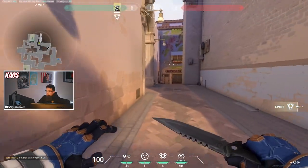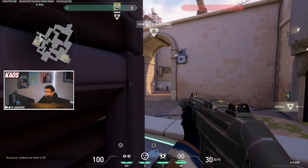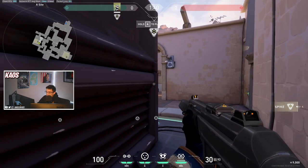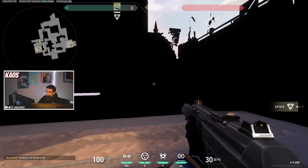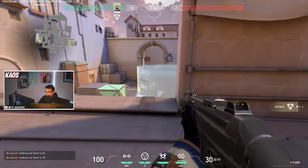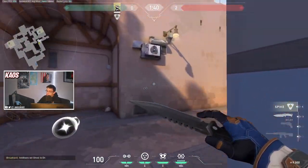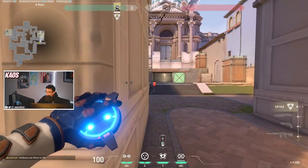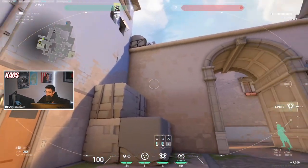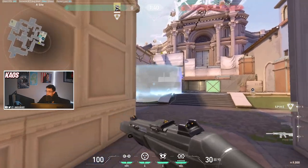With these cages, if you throw to the left of generator and pop it while pushing A-Site, it blocks off vision from enemies sitting there — sometimes a Cypher playing off trip wires or a Jett operator user sitting here. This cage also blocks off heaven as well, so an enemy with an operator can't see you behind the cage. If the enemy team smokes off A-Main, I'll try to get my camera on these close ledges to check for enemies at the door or generator, and then pop these cages to block their vision.